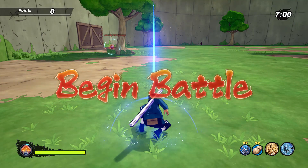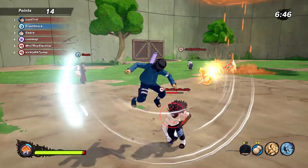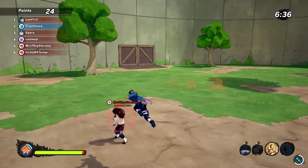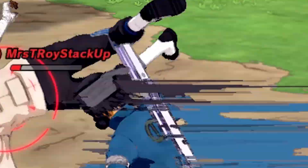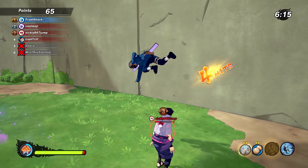All right let's get right into it. Come here boy, you already know what time it is — I'm on demon time today with this build. Smoke bomb, water prison — oh yeah, come on, you can't get up! This guy was laggy as hell with that Rasengan.